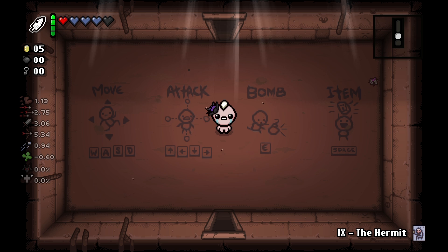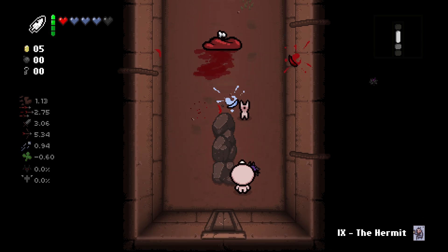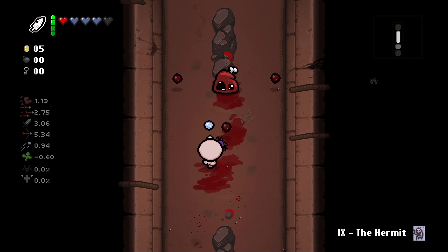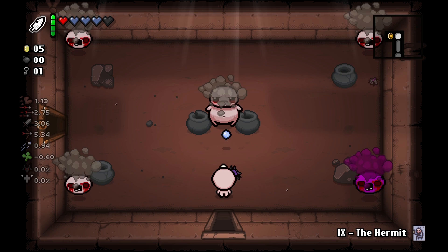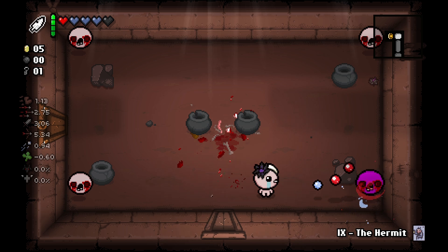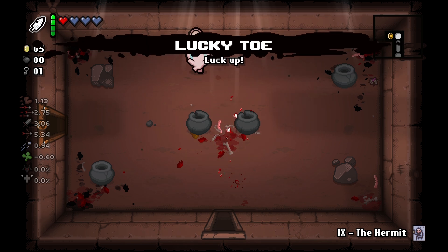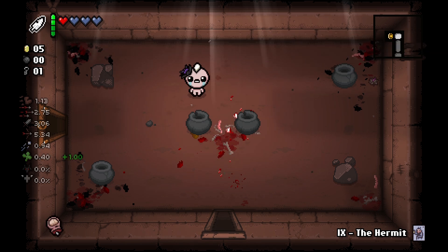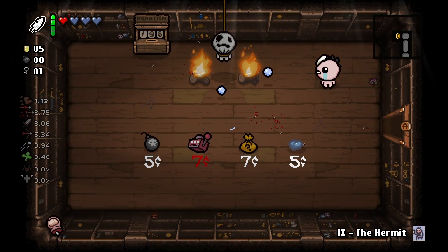We have a black heart, three blue hearts, one red heart, and Crack the Sky. There's a bow on our head — I'm not sure if that's a hairstyle or an item. It is an item, not sure what it does. We start with three damage and normal tears, which seems kind of nice. Lucky toe increases our luck. And we start off with five coins.